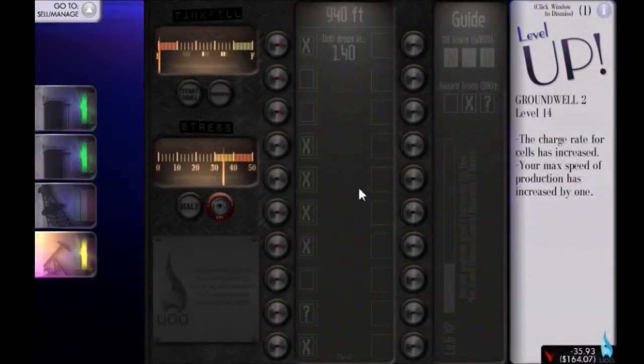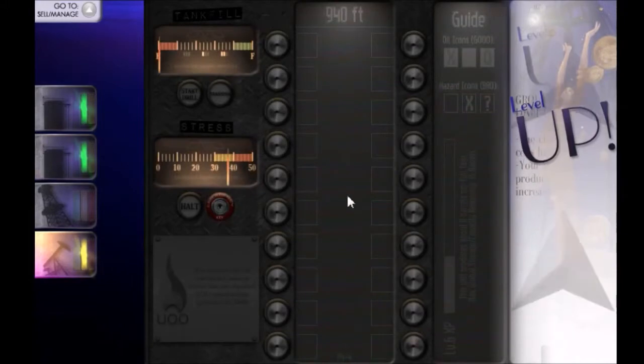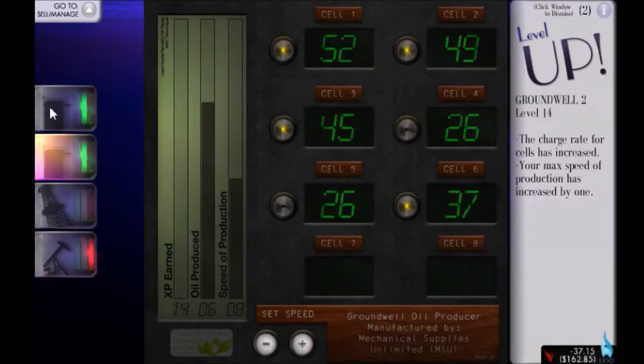Oh, look at that charge rate — oh my gosh, that charge rate is so nice. Do like it when the cells charge pretty fast. But as you can see, if you really want to use your ground wells right, they do take quite a lot of micro. There's a definite skill ceiling to this game — if you're keeping an eye on everything and blitzing about like some sort of Korean StarCraft pro, you will get a lot of oil made per day. Sadly, I'm not that good.